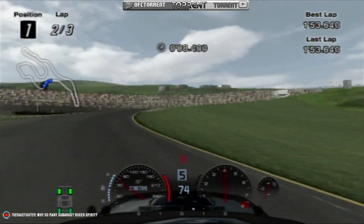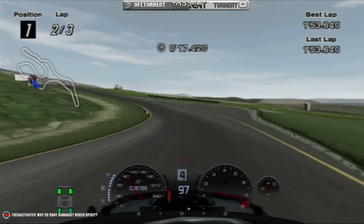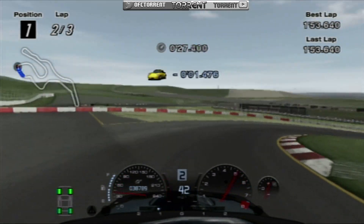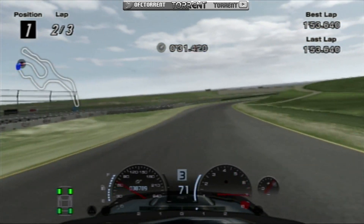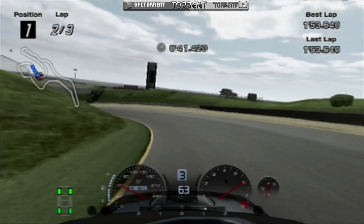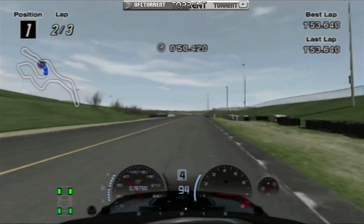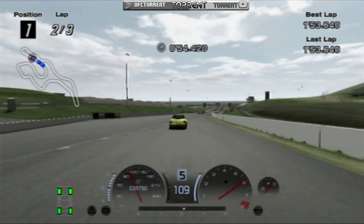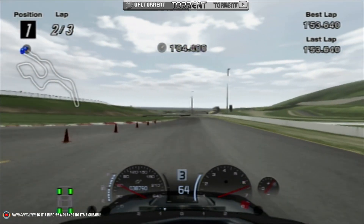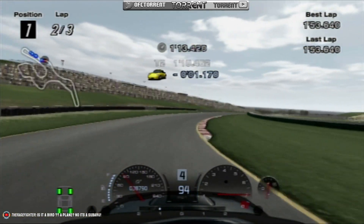Oh God, please cease and desist. Come on, come on, you can get away from the yellow bird. Yeah, don't you do that. That was proper close, I don't want to do that again. Here comes big daddy yellow bird. No, it's a Subaru. Subaru, Subaru — does whatever the hell a Subaru does.